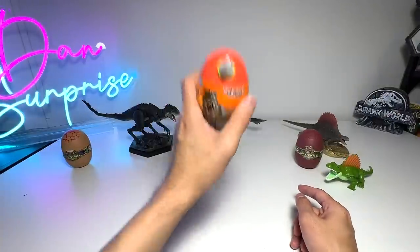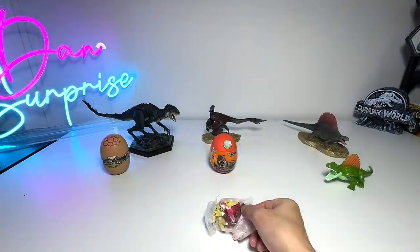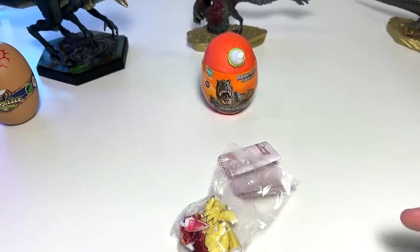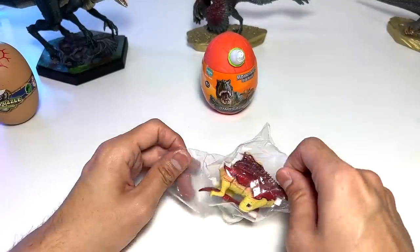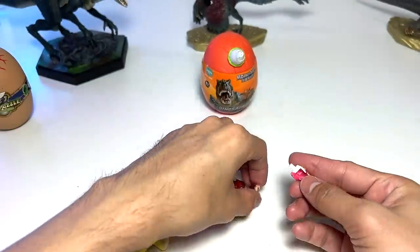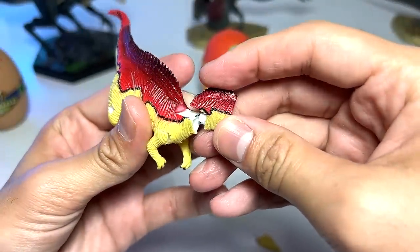I know many of you guys love watching me open these eggs, so I've prepared some of them. First one is an Acrocanthosaurus - let's have a look. I don't think we have this figure in our 3D dinosaurs collection, so this is going to be really interesting. I know many of you love watching me assemble these dinosaur figures, which is why we always incorporate this in our videos. So let's fix this together - just pop in the tail. This is the head - we need to pop in the neck first.